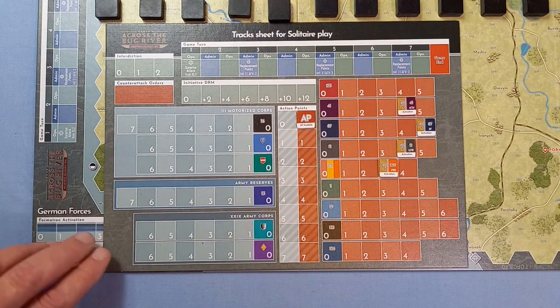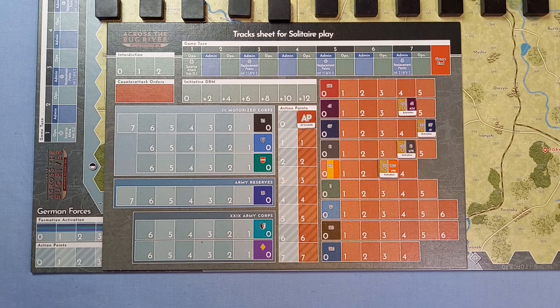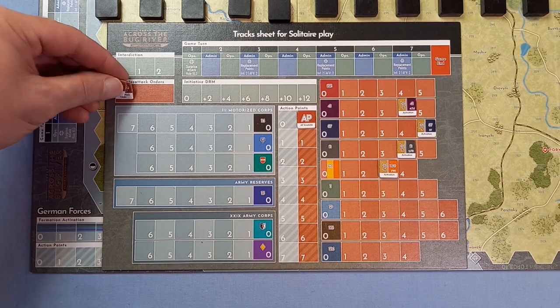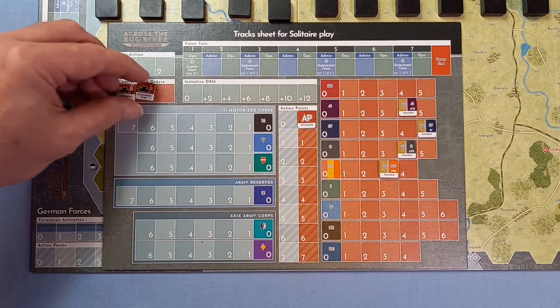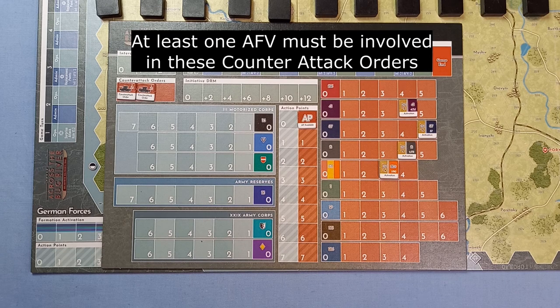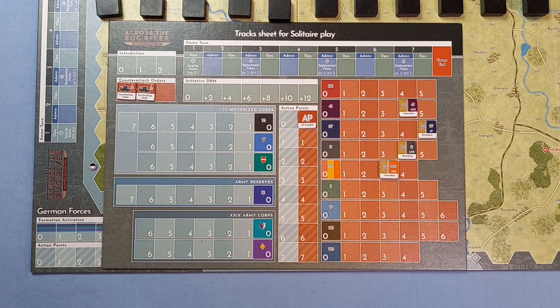Here's the action point marker showing how many action points each formation has to use. The Soviets also get counter attack order markers — for this scenario they get two. Each one can be removed if the Soviets do a prepared attack; otherwise the Germans get extra victory points. Prepared attacks for the Soviets will be quite hard, so my plan with the Soviets is to just keep pulling back, holding up the Germans until the turns are over and hopefully denying them many victory points.